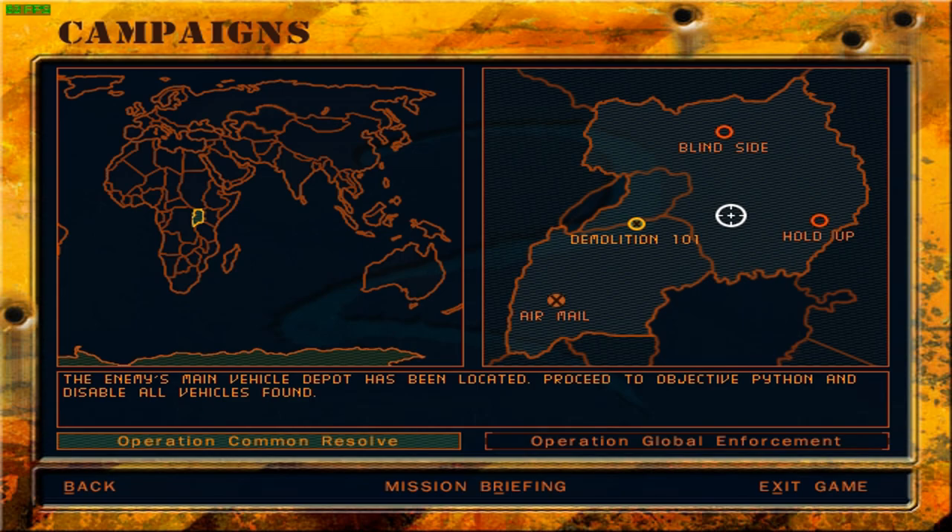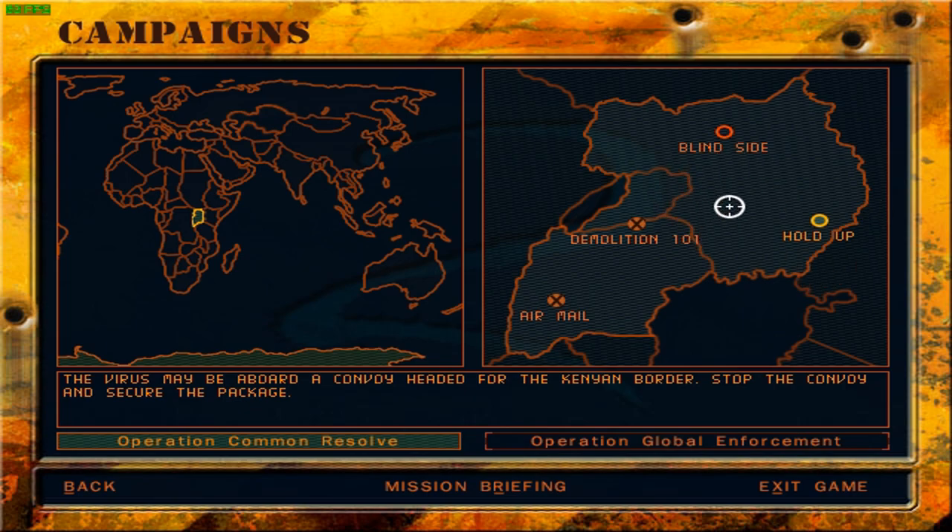With the success of mission Demolition 101, we have essentially crippled the mobility of our enemy — Danil's mobility. We've crippled their ability to move for the most part. When we come back we'll be tackling mission Hold Up, in which we ambush an enemy convoy that may have the virus package on board. Until then, thank you for tuning in, thank you for watching, and thank you for sticking around until the end. Until next time, farewell.